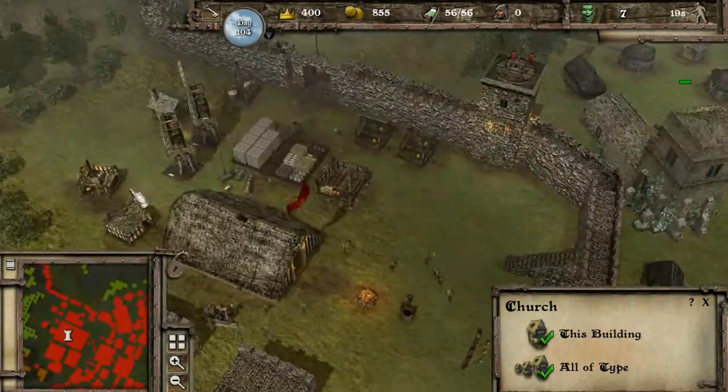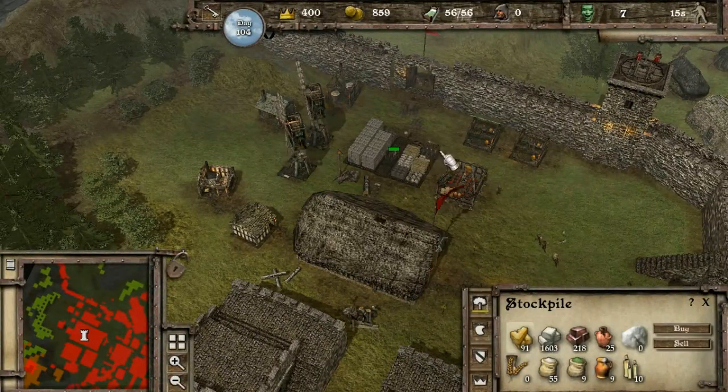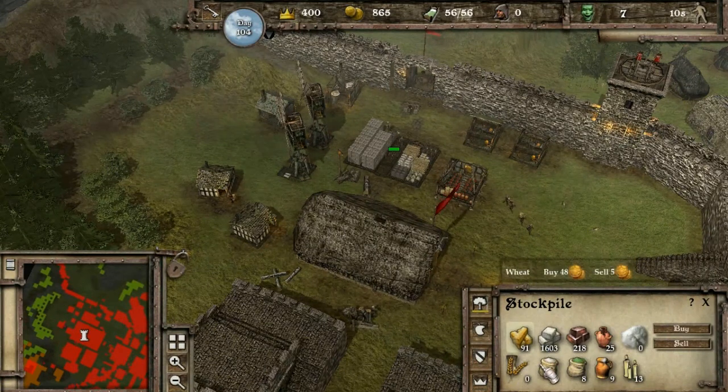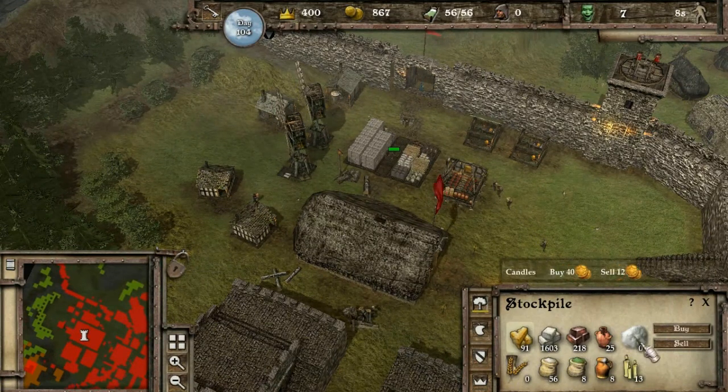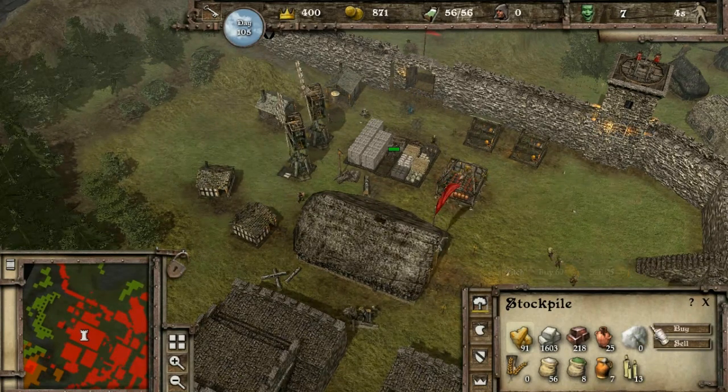Got a nice big wall surrounding this inner bit. Over here I had to go a bit weird because it was going over a mountain, but that's alright. In here we have - this is where everything is stored, everything that isn't food. Wheat doesn't really count as food. Neither does flour or hops. I suppose ale does, but that's stored in there.